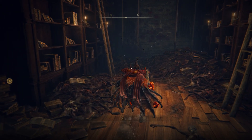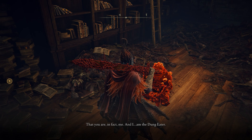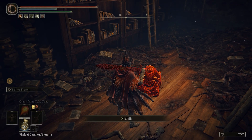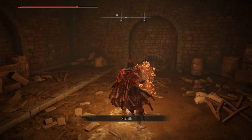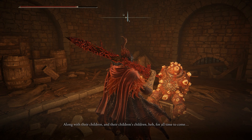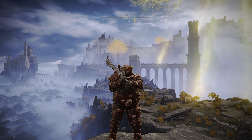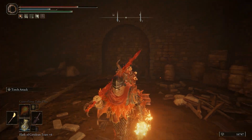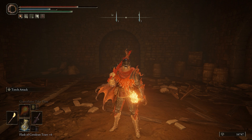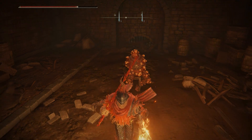Once you've defeated him, his summon will be back at the Roundtable Hold — go talk to him again. He'll tell you to bring about five Seedbed Curses to his body in the dungeons below Leyndell. However, instead of doing that, you'll want to administer the Seluvis potion we got at the beginning. This ensures you get access to his armor and his summon, though it will lock you out of getting one of his runes, which is needed for a specific ending in the game — so make sure you know that beforehand.